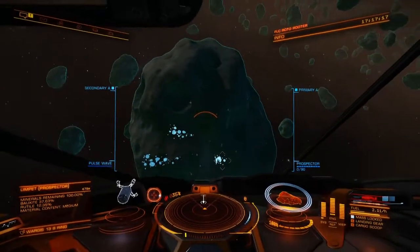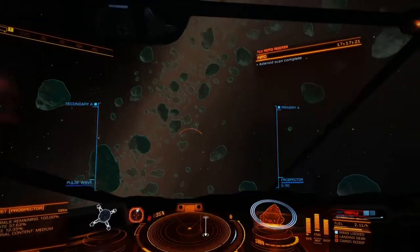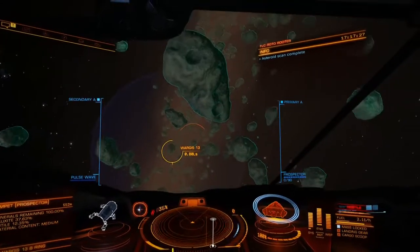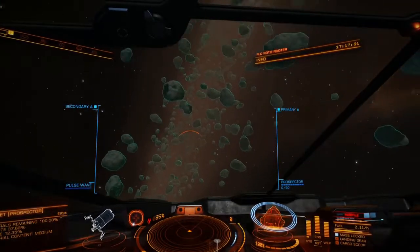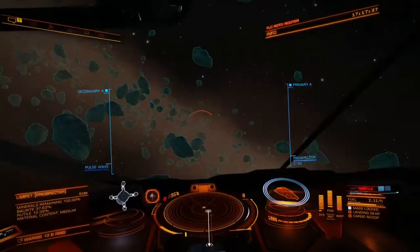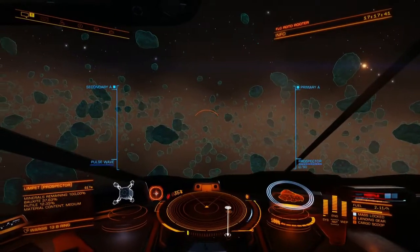The other thing I'm wondering about is what exactly do the core rocks look like in this kind of ring? I've never done core mining in a rocky ring. Presumably there are cores out here - I know what they look like in icy rings. Out here, presumably it ought to be possible to recognize them.